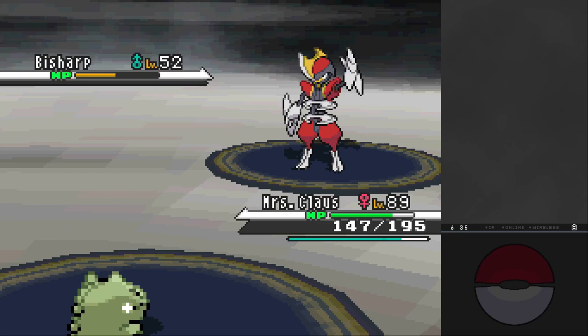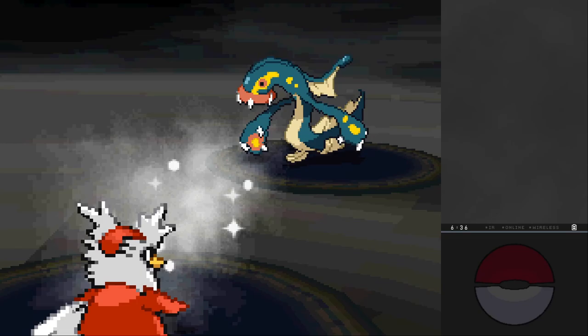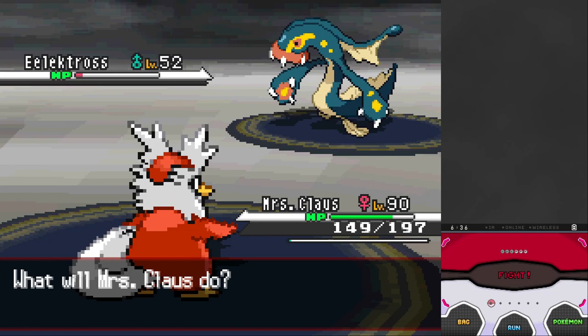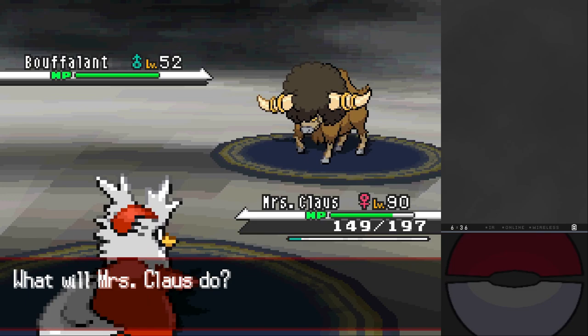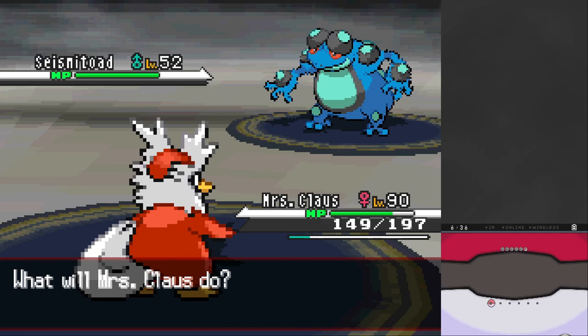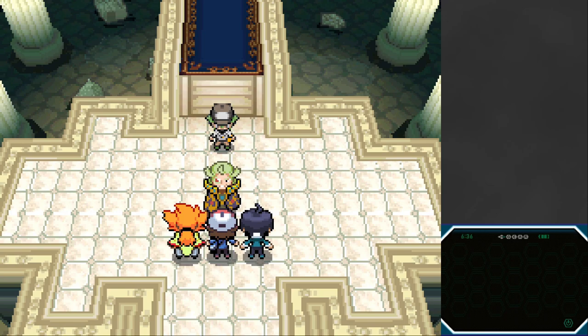Frost Breath comes oh so close to knocking out Eelektross but doesn't. If it goes for Wild Charge it'll knock itself out, but it goes for Acrobatics. I wish I had Aerial Ace, but thankfully Frost Breath hits and down goes Eelektross. Most runs would end against Bouffalant, but with Hustle as long as Brick Break hits, it's a one-hit KO. Then Seismitoad can't do great damage to me, and with Hustle, Fly knocks it out. We have defeated the Unova region by defeating Ghetsis.